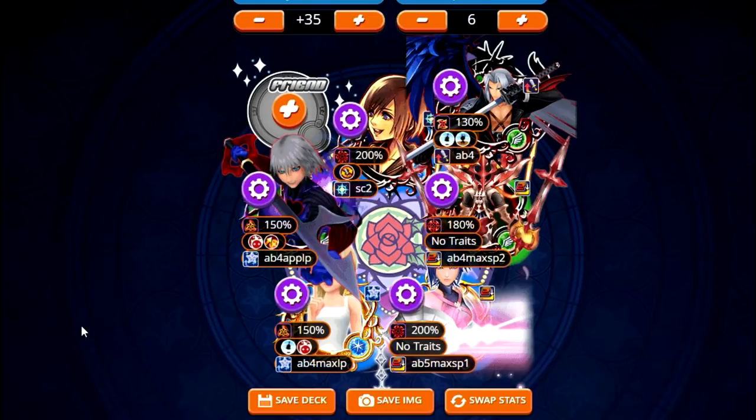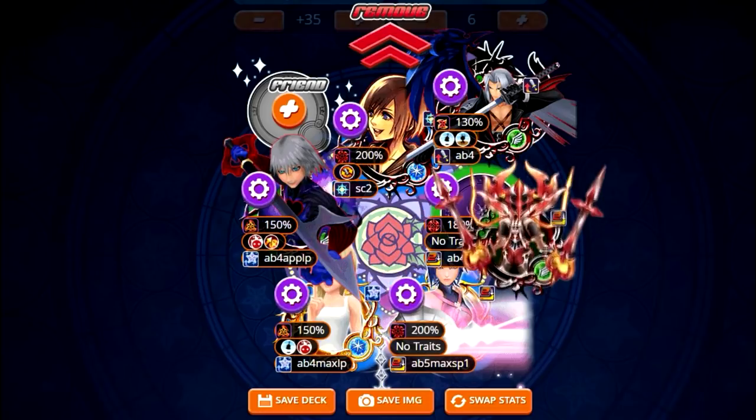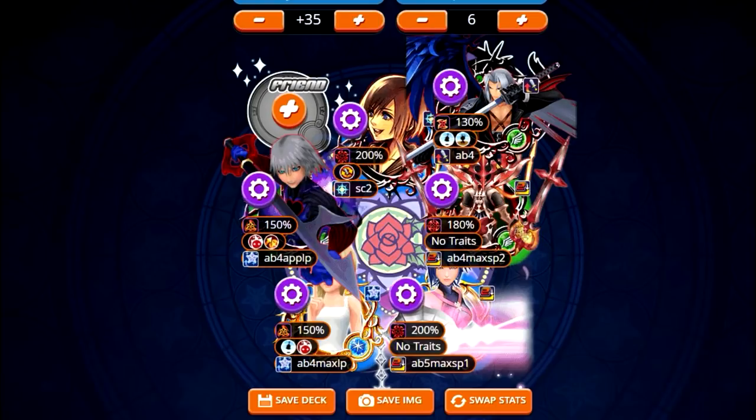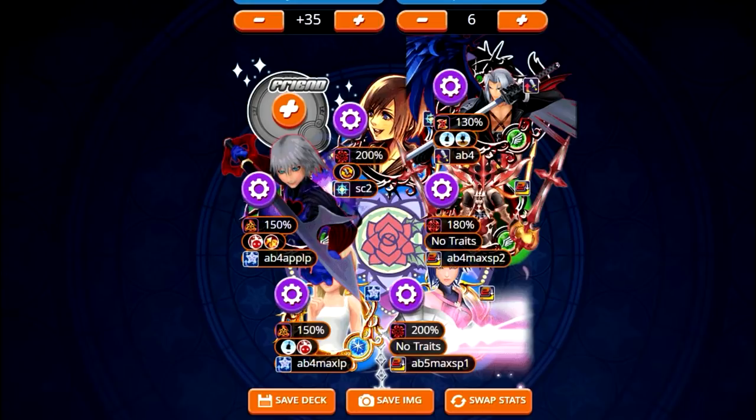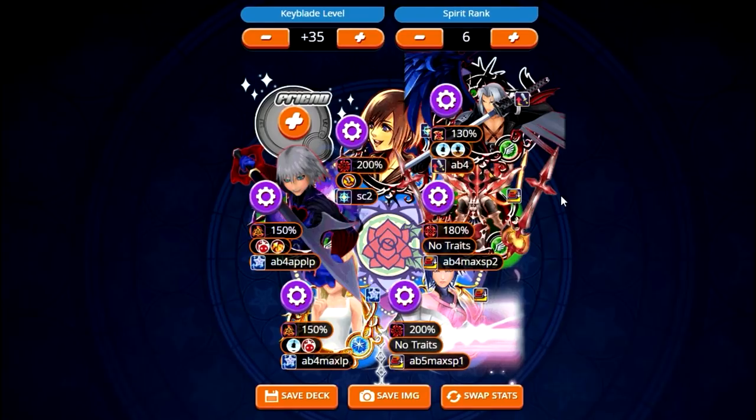Normally your first two slots are either a copy medal and Shion or Kairi EX — copy then Kairi, or Kairi first, whatever — but those two medals are usually in the first two slots. But because he has extra attack, he can take advantage of the speed reverse slot that most people don't normally get to use. Final Boss Shion is one of the best medals to use immediately following a Kairi or Shion EX, especially since it's reversed.